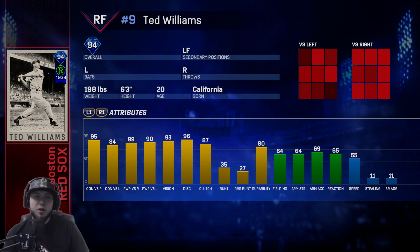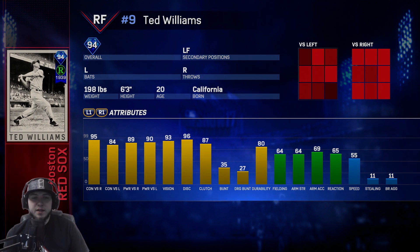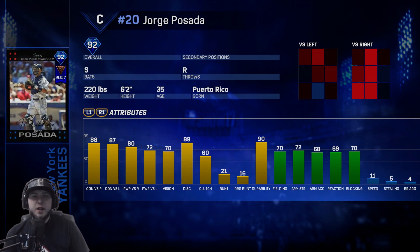94 Ted Williams is the Boston Red Sox one — 99 card, super good. This one is very similar so you might not want to go after that 99 one if this card plays very similar anyway. 93 vision versus righties, he has 95 contact, 89 power. Versus lefties, 84 contact and 90 power — great hand stats all across the board with 96 discipline. Obviously his speed and fielding are going to hold him back but the hitting definitely makes up for it.